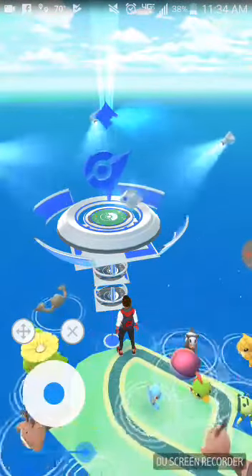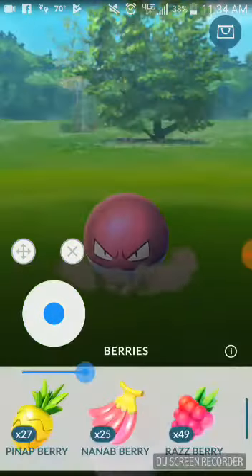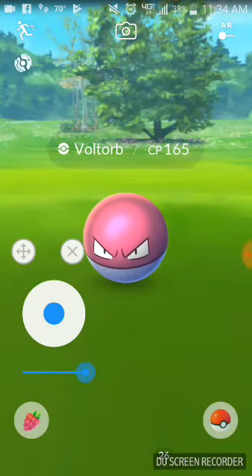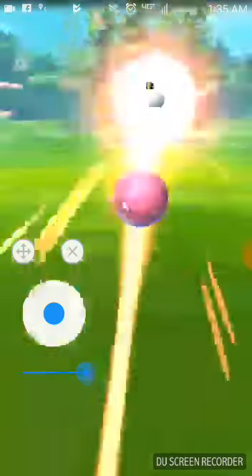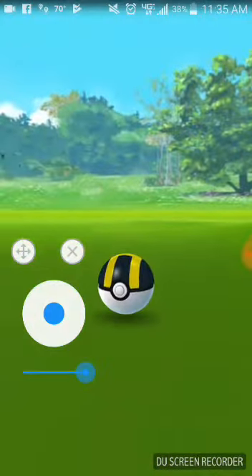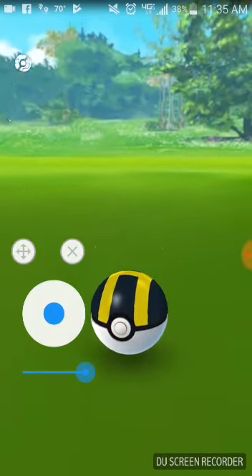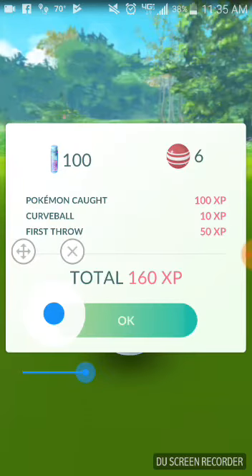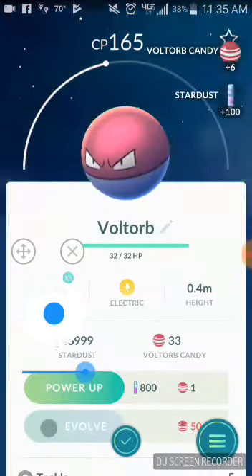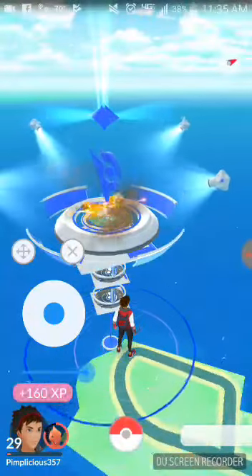Holy shit — I got all kinds of things to catch here. I don't have a lot of these, so let's catch them. I'm going to give it a Pinap Berry and use a Great Ball because I don't want to mess up this catch. Bam! Look at that. Fake GPS Pro version — routes and joystick — yeah it's $3.99 but it works. Guaranteed.